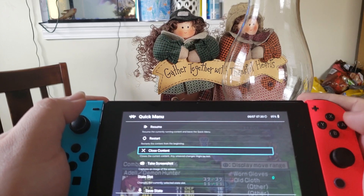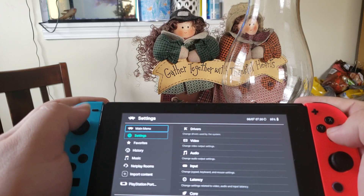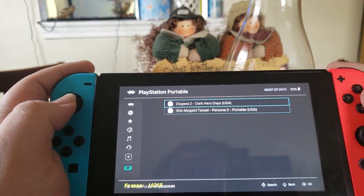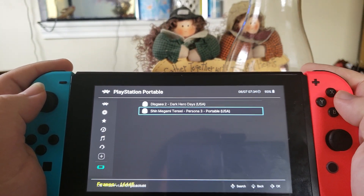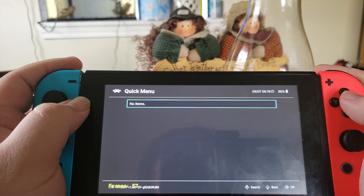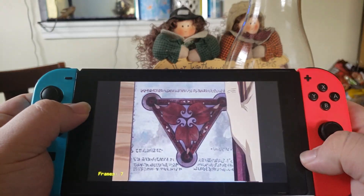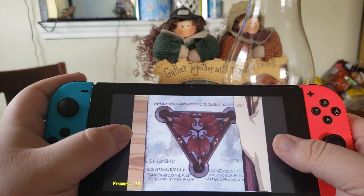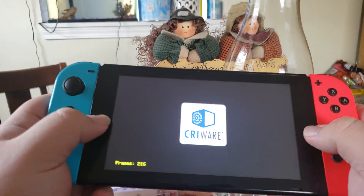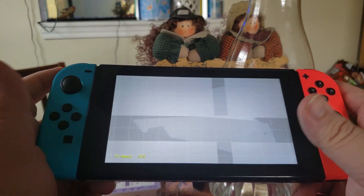I'll show you the next game — Persona 3. Alright, continue here. Shin Megami Tensei Persona 3. I don't know if it's loading — yeah, it is. Good. It always shows the picture from the last game you played. But as you can see, not menus, but the logos, they just pop up pretty well.